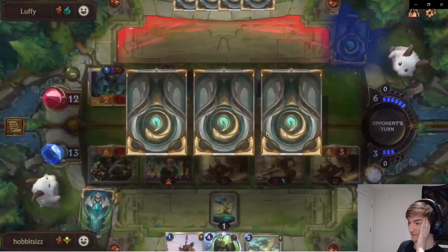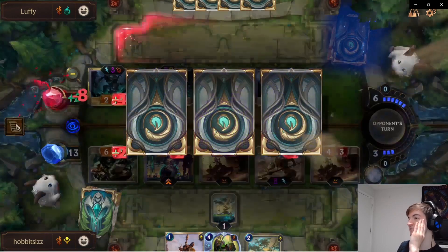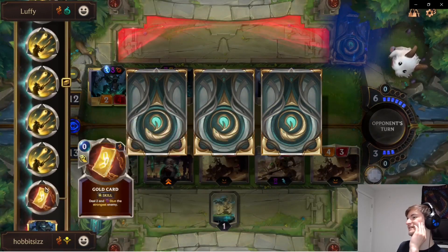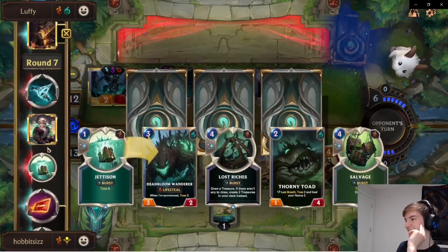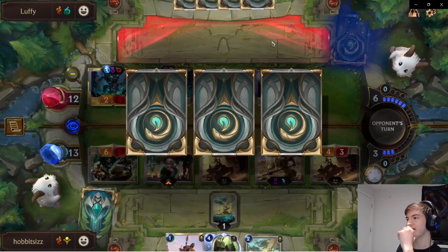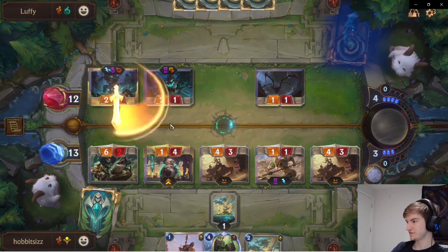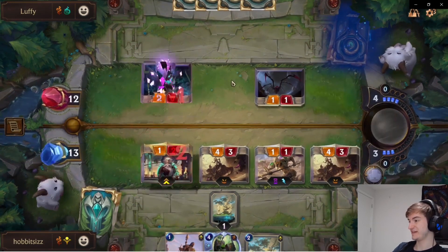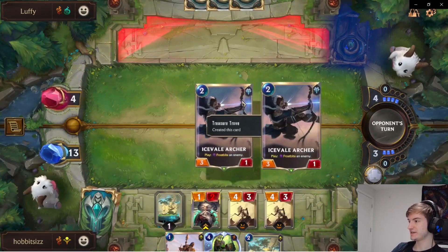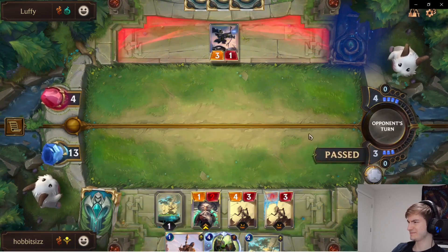Our opponent got a Spell Thief - super, super annoying. He can get Monster Harpoon, Bone Skewer, the Hourglass, Warning Shot, Shape Stone. He ended up getting a Bone Skewer, so he killed our Rex and put Maokai back at the top of his deck. He took a lot of damage. Now we know his top draw is Maokai. He has an Icefield Archer - that really doesn't matter. We have another Time Bomb, so he'll just die at the end of the next turn anyway. We have 4 damage guaranteed because of our Fearsome units.